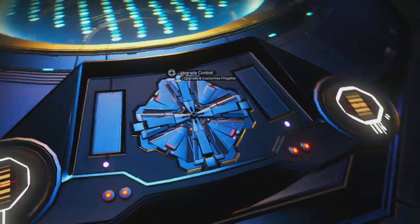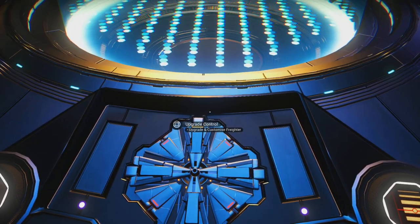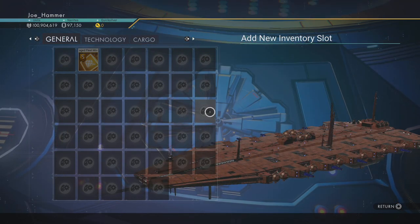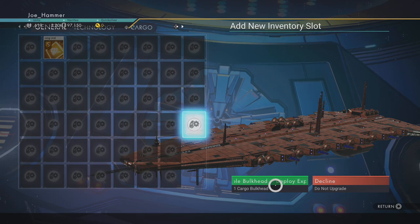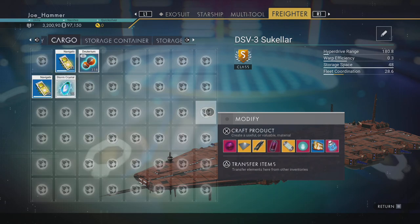So the first thing's first, you want to come to this kind of black diamond-shaped panel right here. The first thing we want to do is we want to max out on our storage here. So get all of your bulkheads out of the way, let's get this completed. And then your freighter too should have storage looking like this.